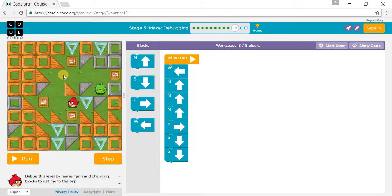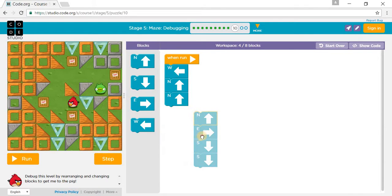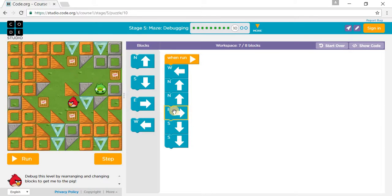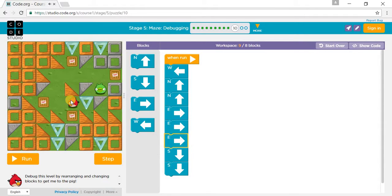We need to go this way, this way, this way, this way, and this way. So one west, one north, two north — not a third north or we'll crash into the wood. Then one east, two east, and then two south. Then west, west, north, north, one east, two east, three east, and then one south. Let's run.